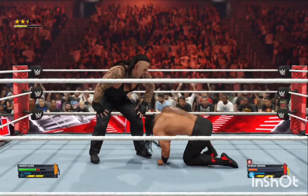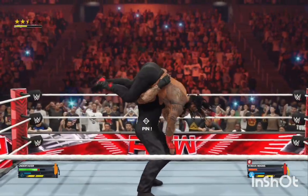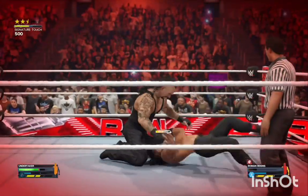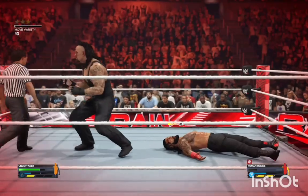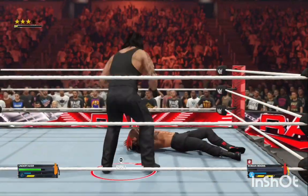Taker is digging another hole. The Undertaker scoops him up. Tombstone. Nasty shot, and now the blood is flowing from Roman's face. And that'll be a rope break right there.